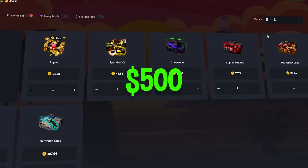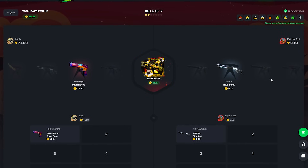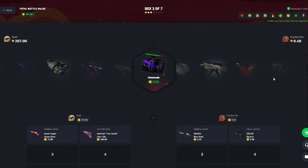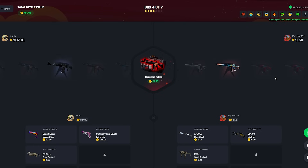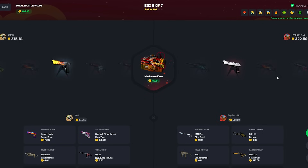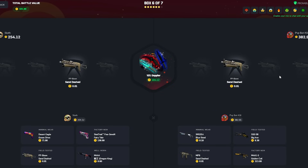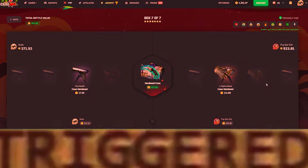This is going to be about a $500 battle. Let me know your favorite cases in the comments because I really don't know them. I did open a 0.2 gloves the other day just messing around on the website — kind of crazy. We're in the lead currently but not profit yet. Oh no, that pull is so good for him. My luck is unreal — we could have gotten a deal right there. Nothing — we have to do it now or never.